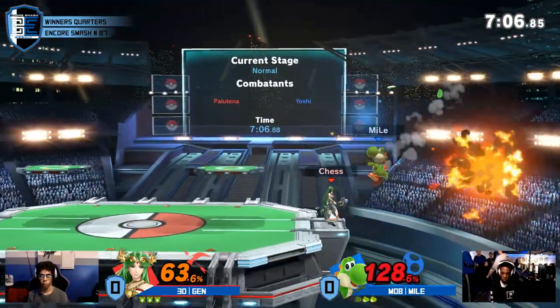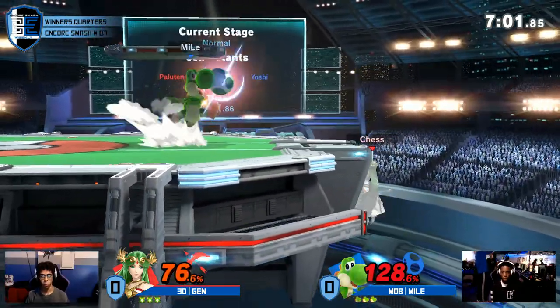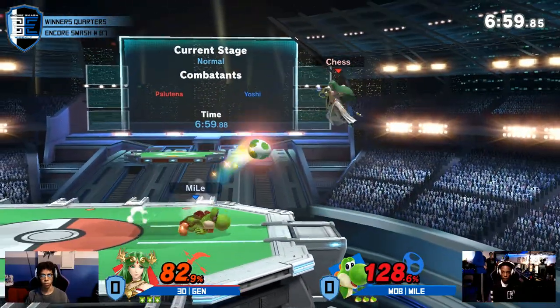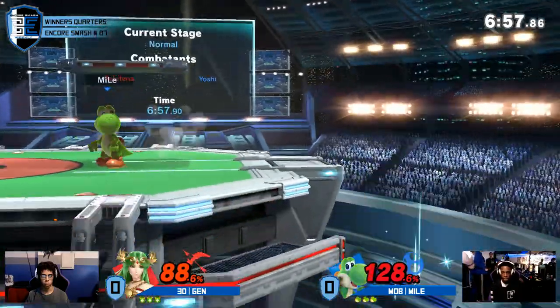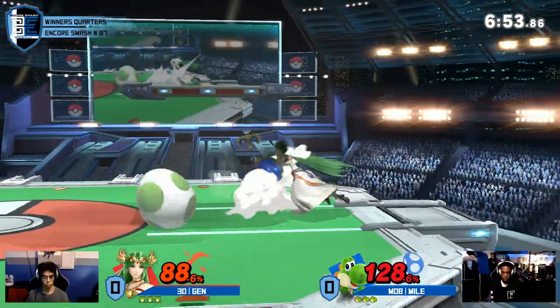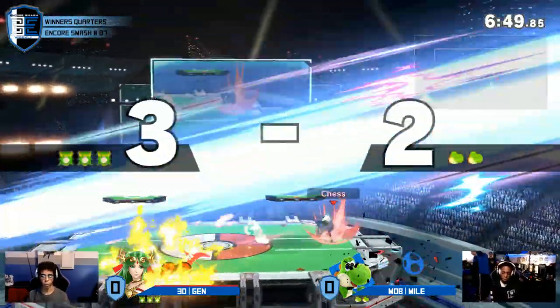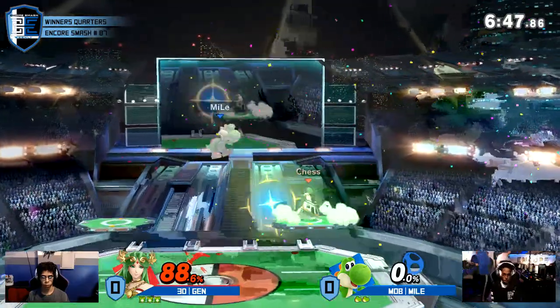You want to use it when your opponent doesn't expect it. He's offstage, but it's fine — it's Palutena, she should be alright. Jens understood that Miles was going to go for that fair. That's once — he kind of just threw the egg and already went for the fair. Maybe next time we'll see Miles wait a bit for that air dodge to try and spike him.